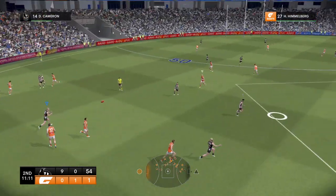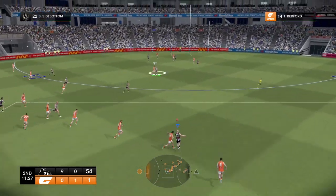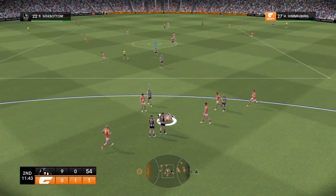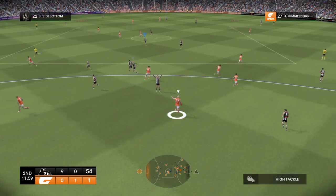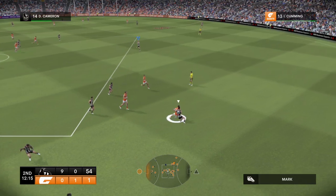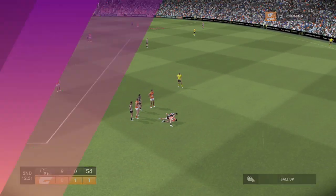Dagoe is cool under pressure. Crisp — good vision there. Sidebottom can run — and that's a great hand pass. Himmelberg backs himself in but gives away a free for a high tackle. The Pies guarding the corridor. On the lead — coming — cops some unwanted attention. The umpire whistles for a ball up.